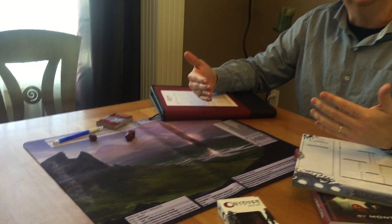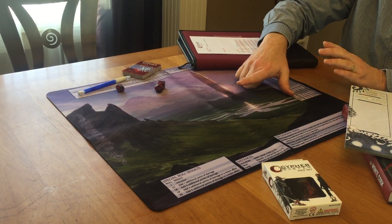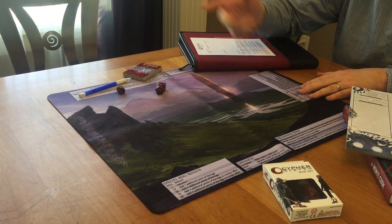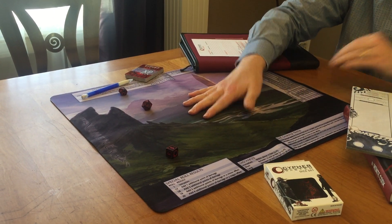I'll start with the playmat. This is a Numenera playmat but the Cypher System playmat will be very similar. In a game where the players roll all the dice, it doesn't make a lot of sense to put information behind a GM screen. The players are the ones who will use it most, so we put it out on the table on the playmat — all around the edges, the most useful information. It's a great surface for rolling your dice and makes a fantastic centerpiece at your gaming table.